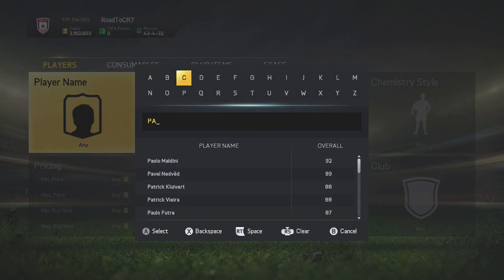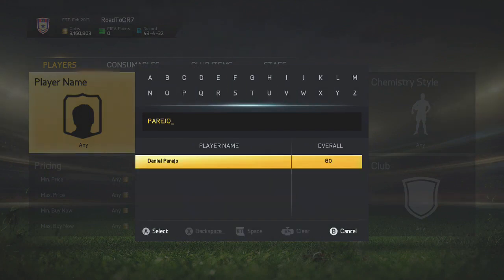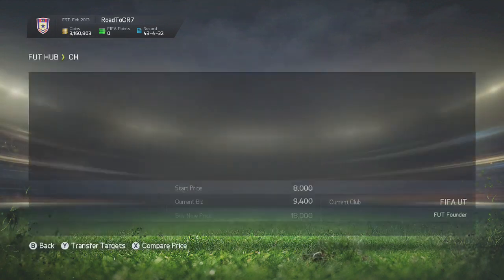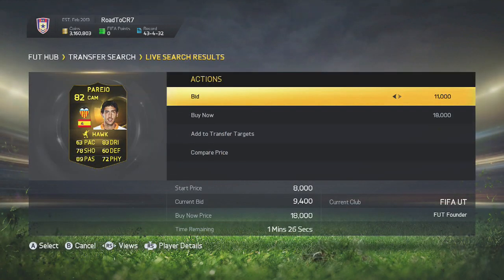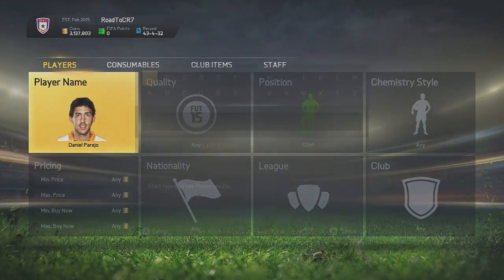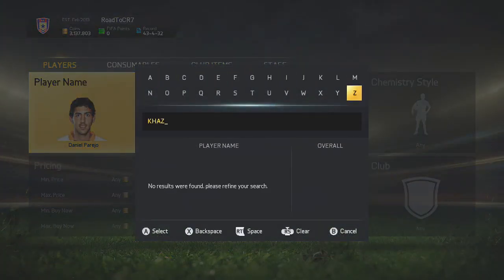The first player we're trying out is Perejo — Dano Perejo in Spanish — with a bid at 9.4k. Checking him at CAM right now, there are only two on the market at 16 and 18 thousand. We do win this one for 11 thousand coins and I sell him on for 15k, which is a very nice profit. Nobody outbid me. Check the different positions like CDM as well, and with these cheaper in-forms you're usually going to find a lot of open bids.